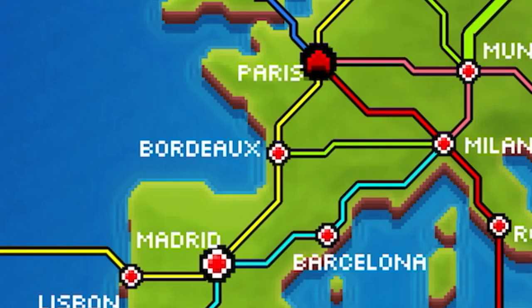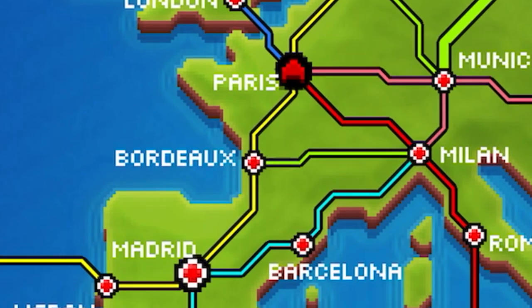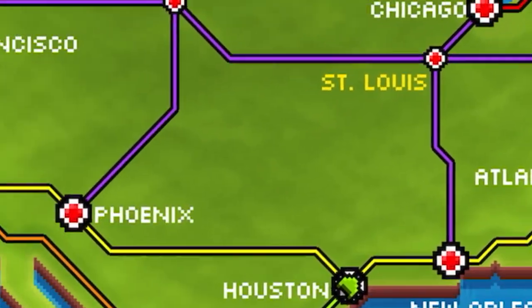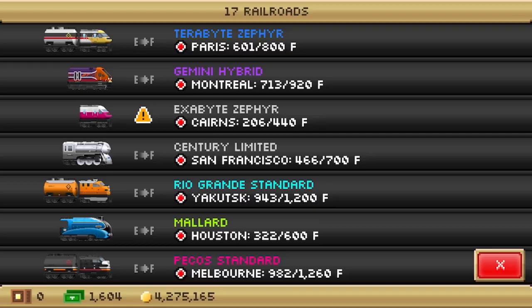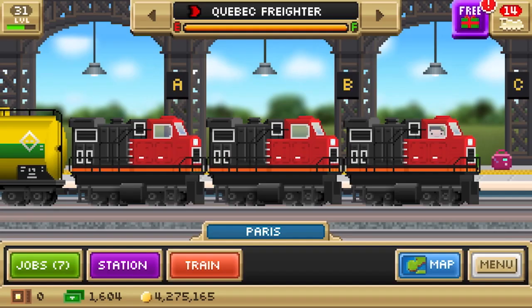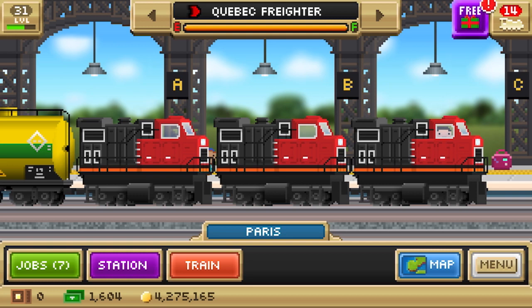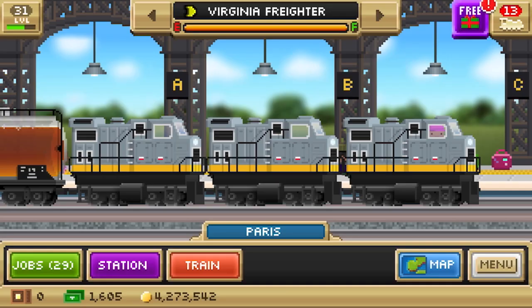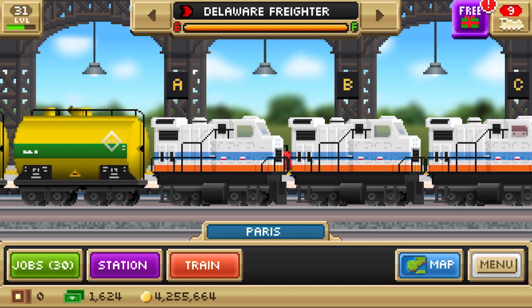So we have our little route from Paris, France to Los Angeles, California. Yes, we can do that in this game — that is possible. We have three trains going on that route: we have the Quebec freighter, which normally in the game is called the New Jersey freighter but I renamed it. Then we have the Virginia freighter, that's the second train in this little convoy. And then we have the Delaware freighter — that's the third one.